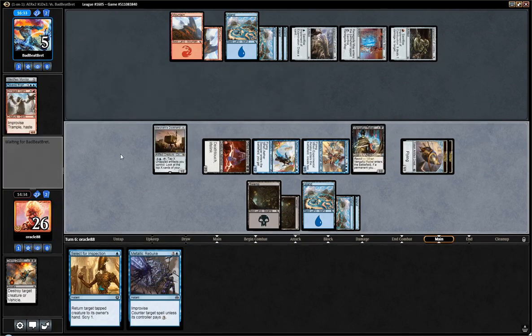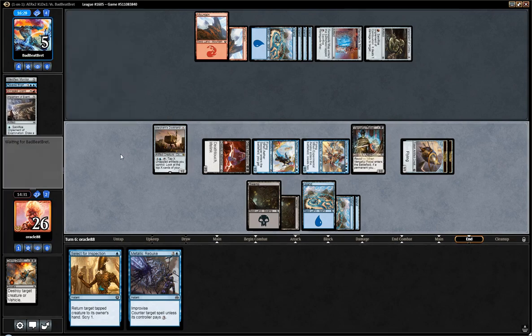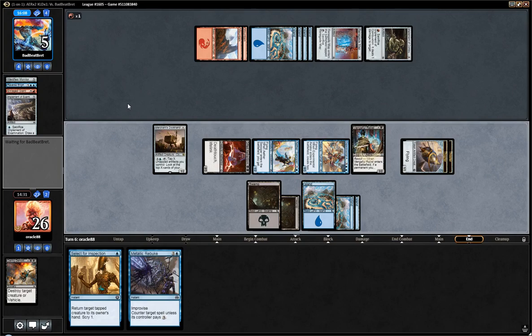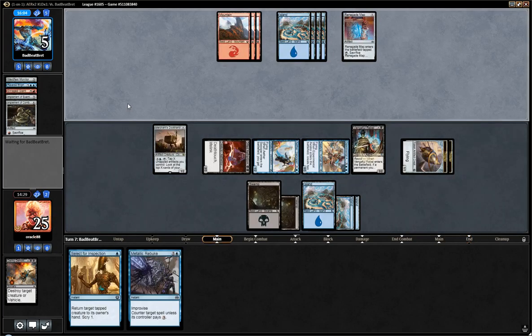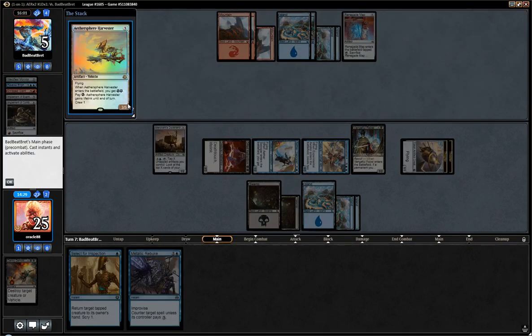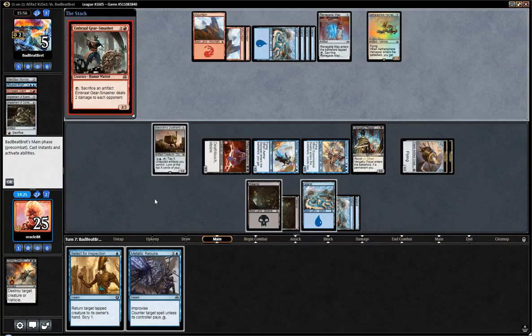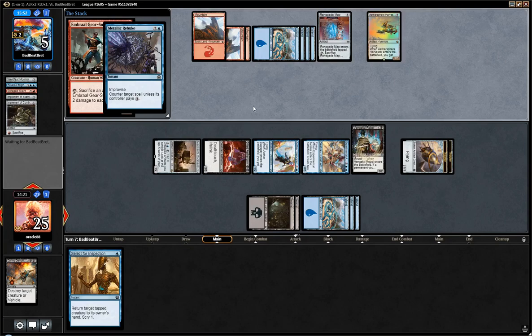I guess Incendiary Sabotage plus 3 mana — which they do have with the map — would do the trick. It would sweep my board and probably make them win the game. But it's not a very common card. I don't think you really want it on the play against a deck that's more controlling than you are, and it kills a lot of your own creatures. Also it's an uncommon from Kaladesh, and we haven't seen it yet, so I don't really expect that card. Harvester — yeah, no problem. You have nothing to crew it, and you will not have anything to crew it. I think if I can counter that, they just lose.